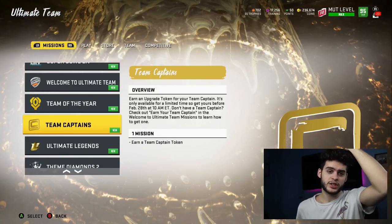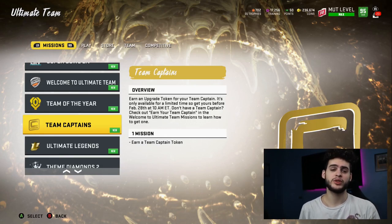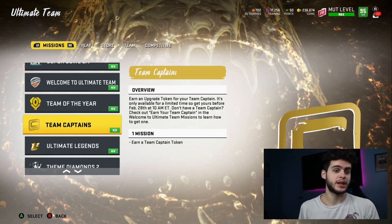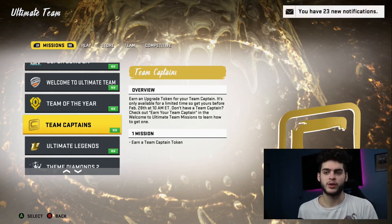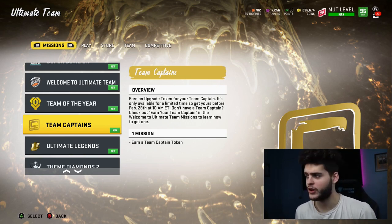We actually did get quite a few things to go over. First off, golden tickets are coming. Golden tickets — if you guys remember — are like some of the glitchiest cards in Madden. It's like the Willy Wonka movie: you get the golden ticket out of a pack and you get to create any player in Madden at 99 overall — any player ever. Like Mark Sanchez, Odell Beckham Jr., Nick Chubb, Baker Mayfield — anything you want.